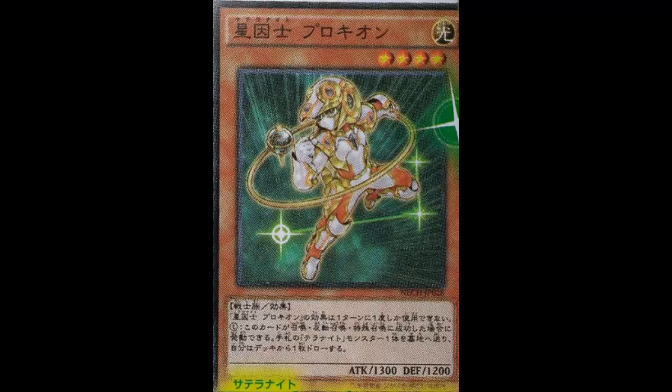You know it's a guaranteed Stellarknight monster in your hand, and you discard it to draw some card that may or may not be the card you want. Also keep in mind, the Stellarknight monster count is not the highest. The ones you want to run — three each of Deneb, Altair, and Vega, and maybe one Sirius — that's already ten monsters, not including this guy.